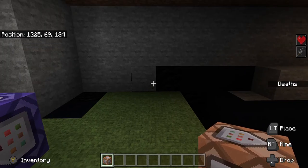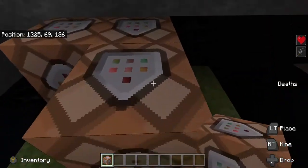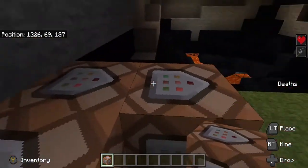Once you've done those first two commands in your chat bar, we are going to want to place down one block on its own and then two facing in the same direction into each other.